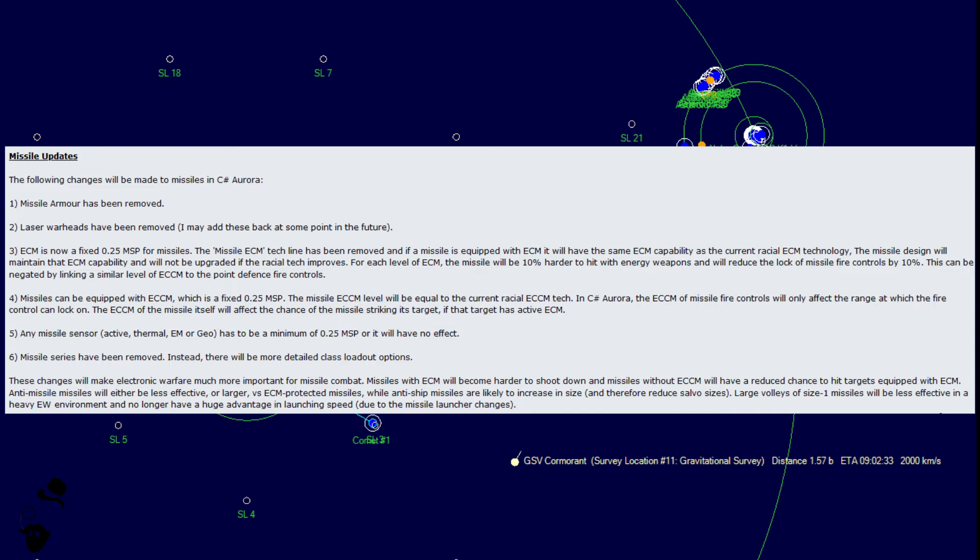The effect is functionally identical compared to VB6. Number 4: missiles can now be equipped with ECCM, which is new — a fixed 0.25 MSP. The missile ECCM level will equal the current racial ECCM tech. In C-Sharp Aurora, the ECCM of missile fire controls will only affect the range at which the fire control can lock on, while the ECCM of the missile itself will affect the chance of the missile striking its target if the target has active ECM. The corollary is that ship ECM now matters against missiles beyond just reducing fire control lock range.